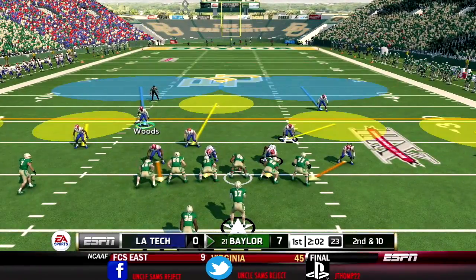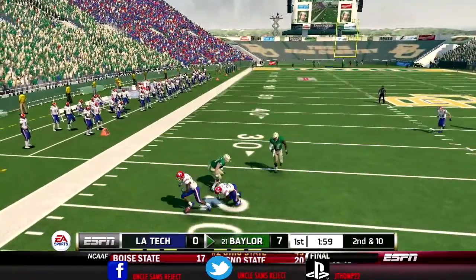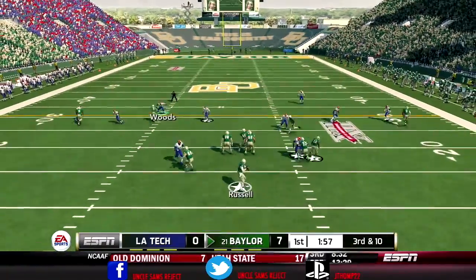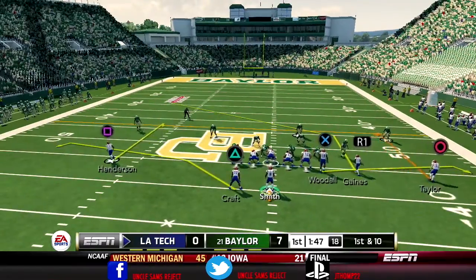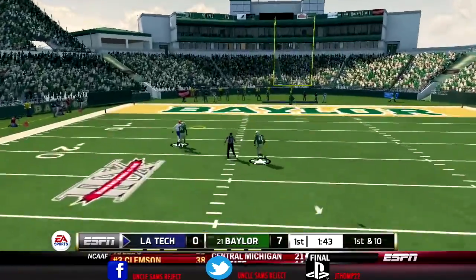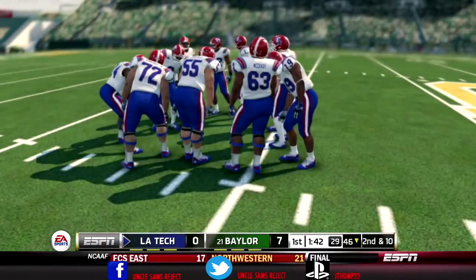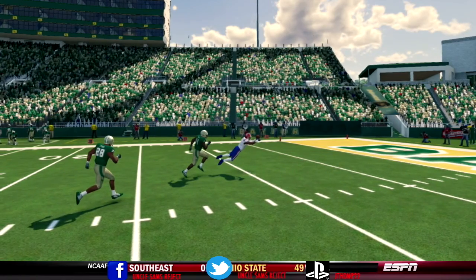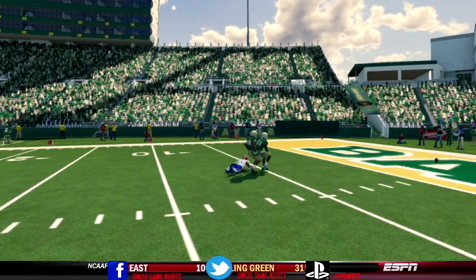He ends up dropping the pass — not upset about that, this is huge for this game. We're going to be getting the ball back on the punt. Kraft is back in the game, and we've got Henderson on the outside one-on-one. We're definitely going to take a shot. The ball is up — Kraft is unable to come up with the catch. It was a beautifully thrown ball by the freshman, he lays out and it bounces right off his hands. Great effort, but effort doesn't win ball games.